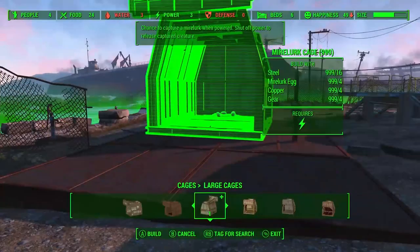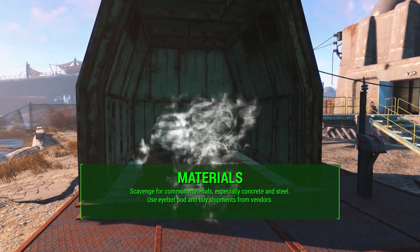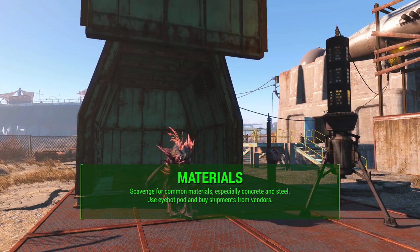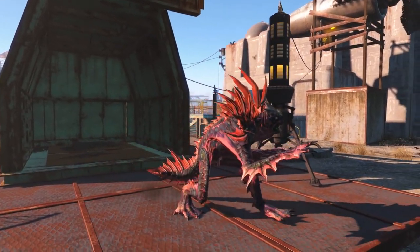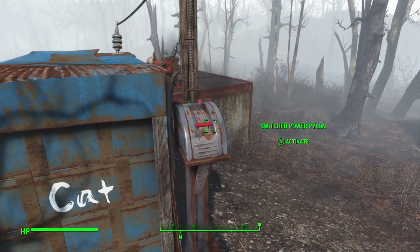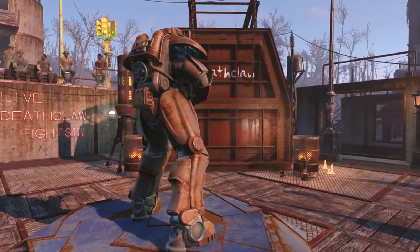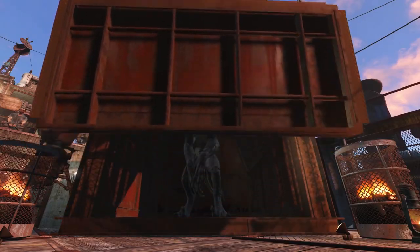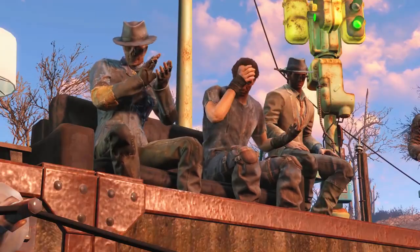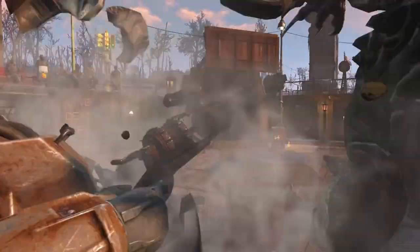In order to build with all these new items we will need materials. You can just scavenge for common materials — there are certain well-known spots like a place with a ton of aluminum trays — but you will need a lot of concrete and steel if you're going to try out the new concrete structures. You also have the option of the ibot pod if you have the Automatron DLC, or you could buy shipments from vendors, which is what we'll go through in this video.